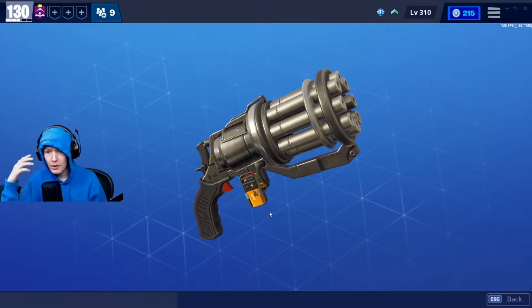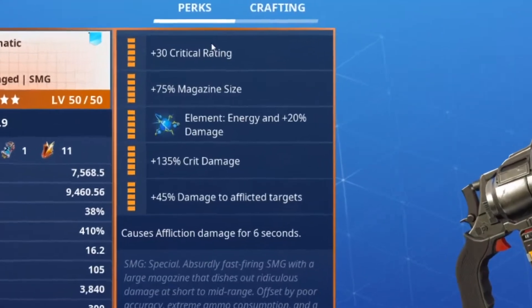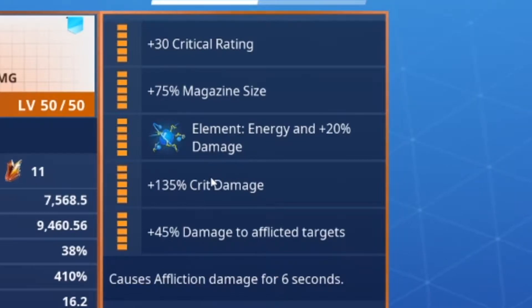Before I go into talking about all that, I'm going to show you guys the perks for it. So here are the perks I put on mine. First, I have crit rating. Then a magazine size. Then energy. Then critical damage. Then damage to afflicted targets.